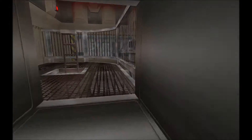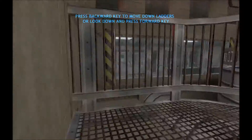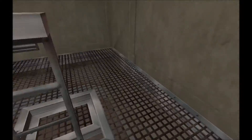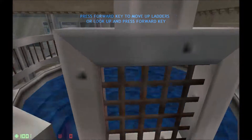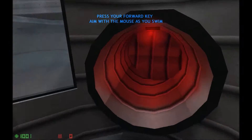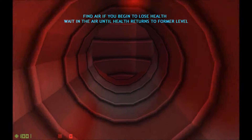To descend on this ladder, simply walk directly into the ladder. Look down and continue moving forward. Climb up these pipes by walking directly into them. Jump into this tank of water and swim through the pipe below. To swim, simply look in the direction you want to swim and press forward. Watch your air supply closely while swimming.